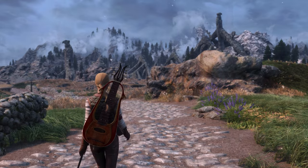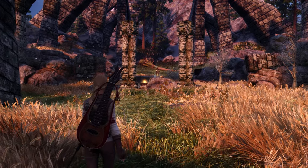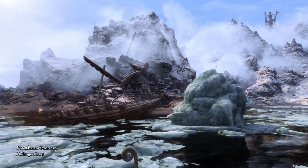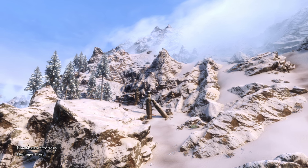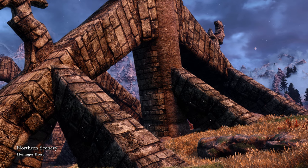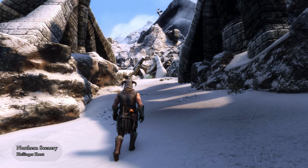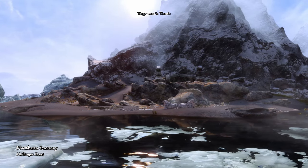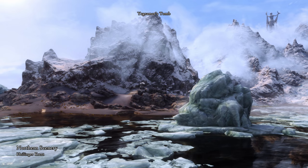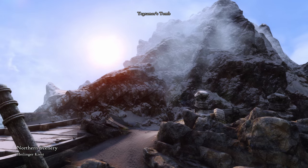Let us continue on to the next mod, or maybe more like the next mod collection. Northern Scenery is a series of mods that aim to enhance the landscapes of Skyrim by overhauling the points of interest in the wilderness, such as the Nordic Ruins. This mod draws inspiration from the concept art of Skyrim, as well as from the real world. Let's take a look at the overhauled locations one by one, each a mod of its own. First, we have the newest mod in the series, which overhauls the exterior of Iskramor's Tomb, which in vanilla was just a simple hole-in-the-ground type of ruin where you delve during the Companions' questline. Now with the mod, the exterior looks grand.